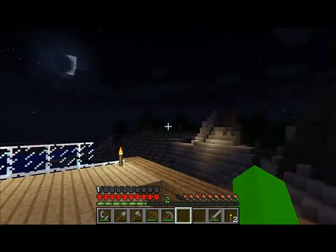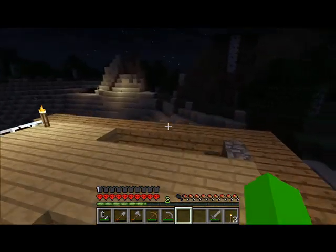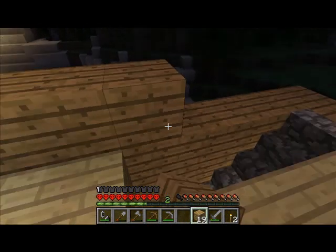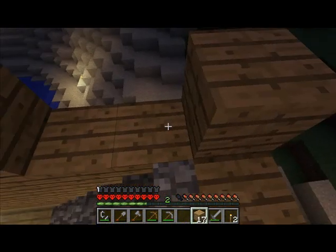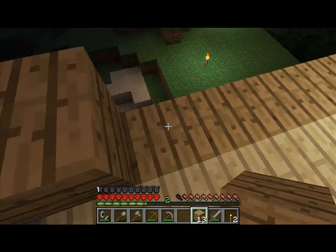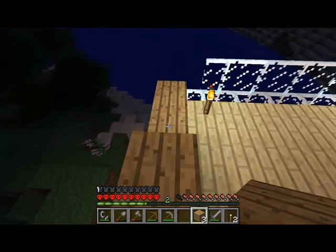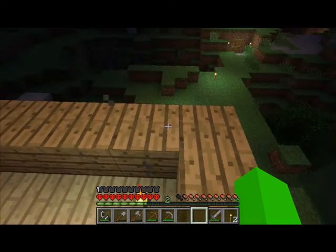Well, now that night has come upon us and we're on top of our house where nothing can really do much to harm us — let's put some blocks. No, not there. Actually the only thing that could actually hurt us would be a skeleton, if a skeleton showed up. And there we go — we got part of a second story.